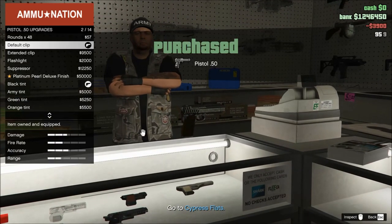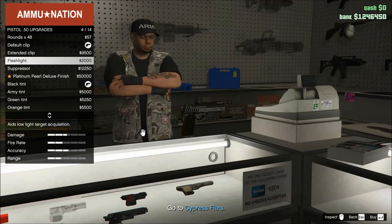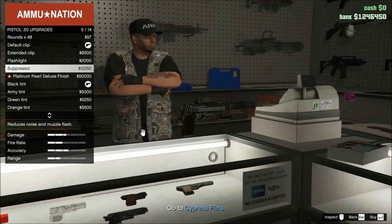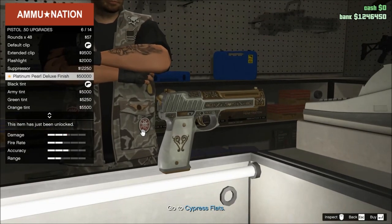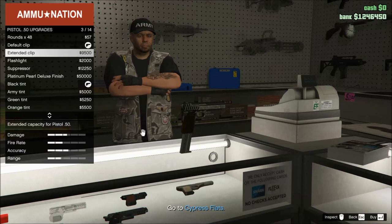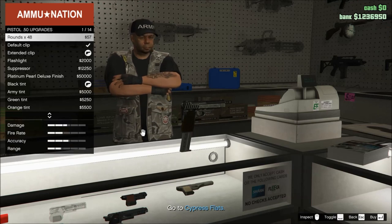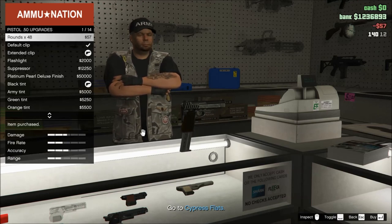Purchased the caliber pistol. Extended clip as always — I saw it's gonna spend all kinds of money doing this though. Platinum Pearl Deluxe finish. Extended clip is useful — that's more bullets shooting at people, so let's get that. We've got some rounds for it already, we'll buy a little bit more anyway. Yeah, probably like 500 rounds — that'll give us plenty of shooting, right? That's plenty of firing.